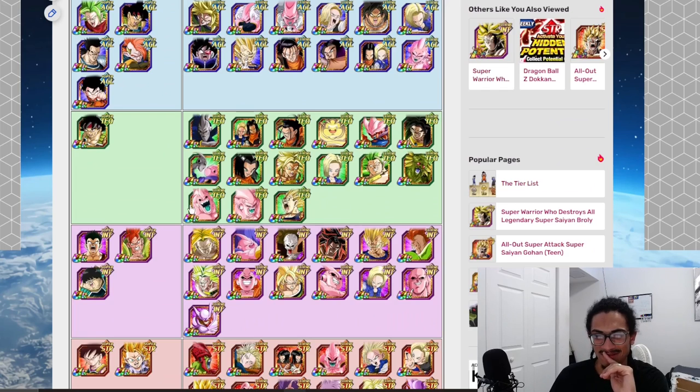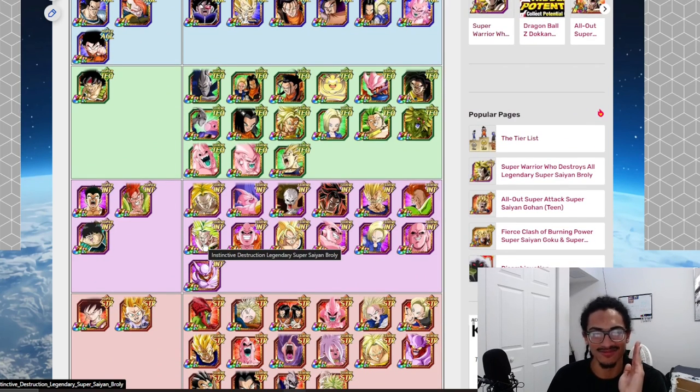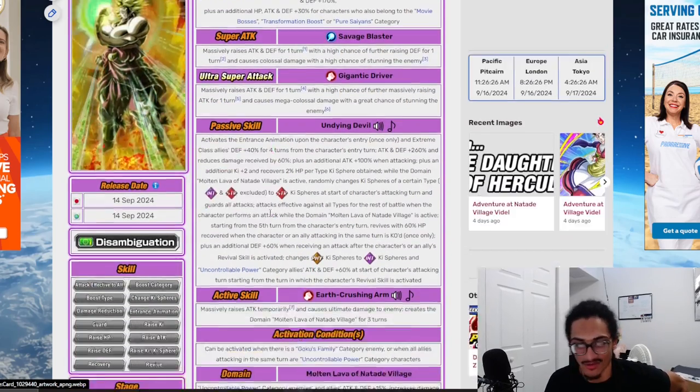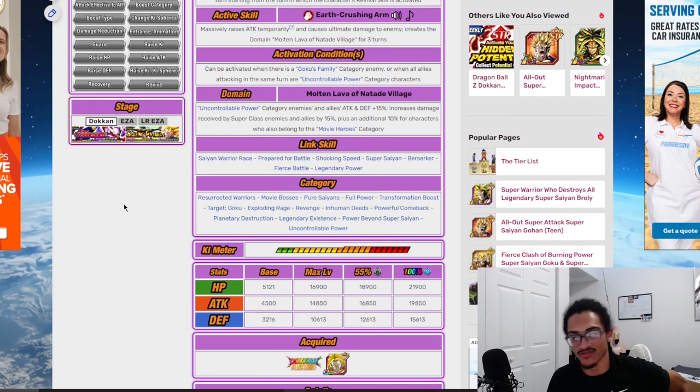The category is really carried by its top-heavy and good EZA units. His domain gives uncontrollable power category enemies and allies 15% attack — that's further support within the domain — and increases damage received by super class enemies and allies by 15%, plus an initial 10% for characters in the movie heroes category. His link set is: Same Warrior Race, Prepared for Battle, Shaka Speed, Super Saiyan, Berserker, Fierce Battle, and Legendary Power. It's a shame Z-Broly units don't have Big Bad Bosses.